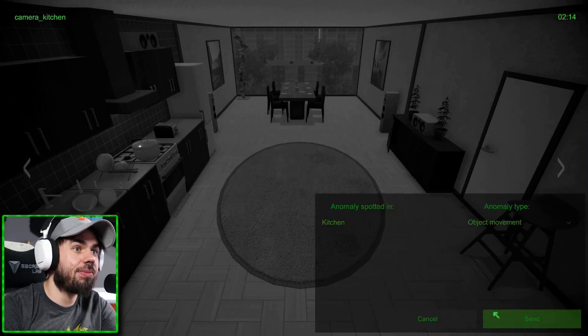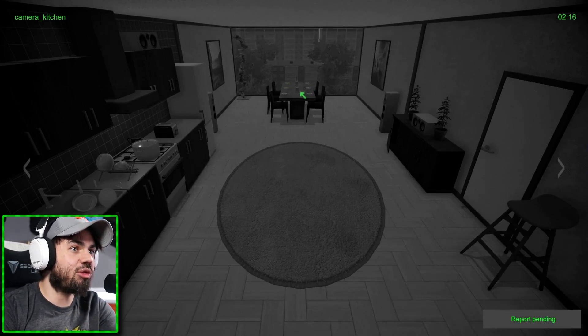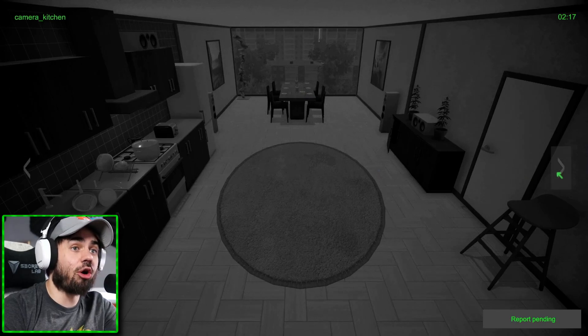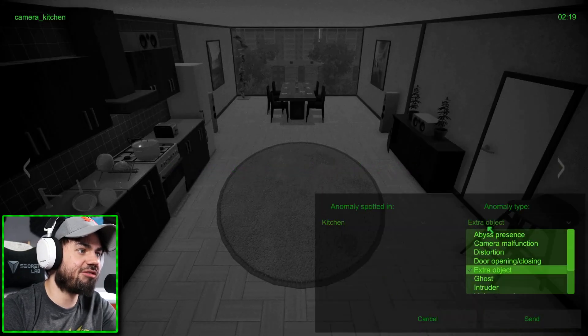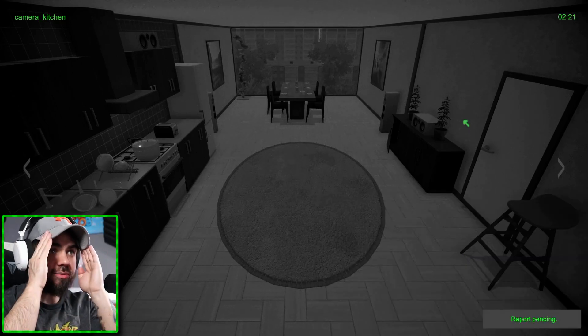Six plates - there's an extra object. There's an extra object in the kitchen. I counted six plates, now there's a seventh one right there. You've got to count. We got to still learn our ABCs and one, two, three, seven quick. What do you mean extra object? Did the object move? There was a plate somewhere else, right? Did I count seven before? I thought I counted six. Am I losing my mind?